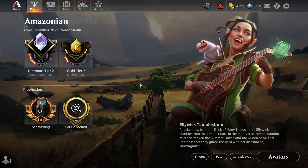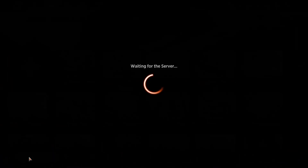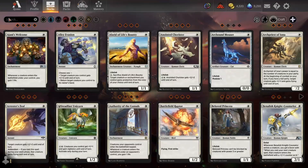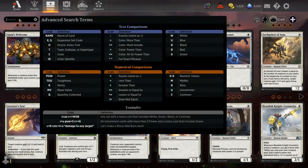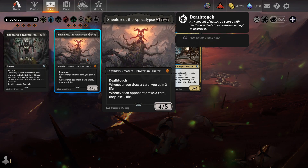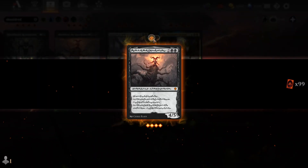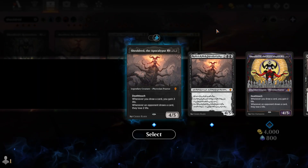Cosmetic customization doesn't end here. If we head over to the decks tab and click on Collection, we'll be able to look at card styles. I want to look at the card style for a specific card, Sheoldred. Sheoldred has a lot of different art styles available for the new Sheoldred the Apocalypse. If you want to look at the different styles available for a card, right click on it and then click on the Unlock tab up here.